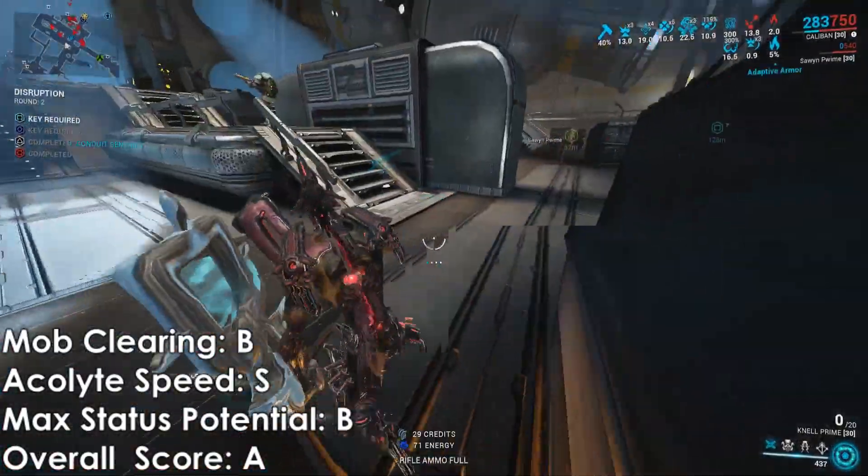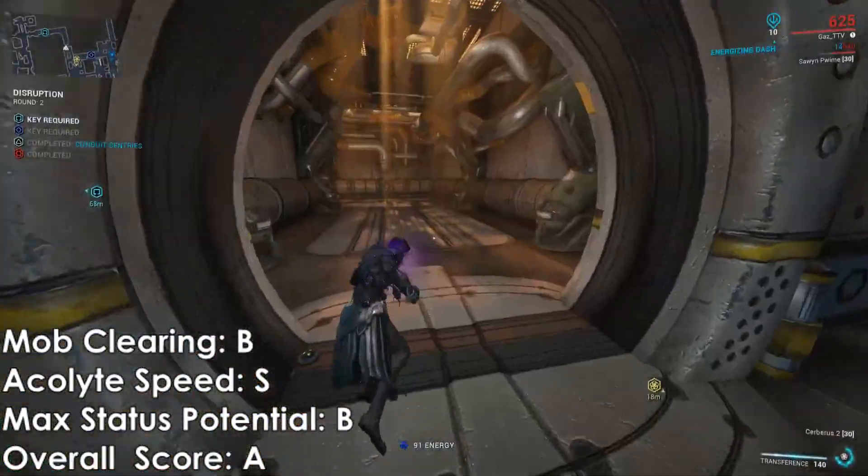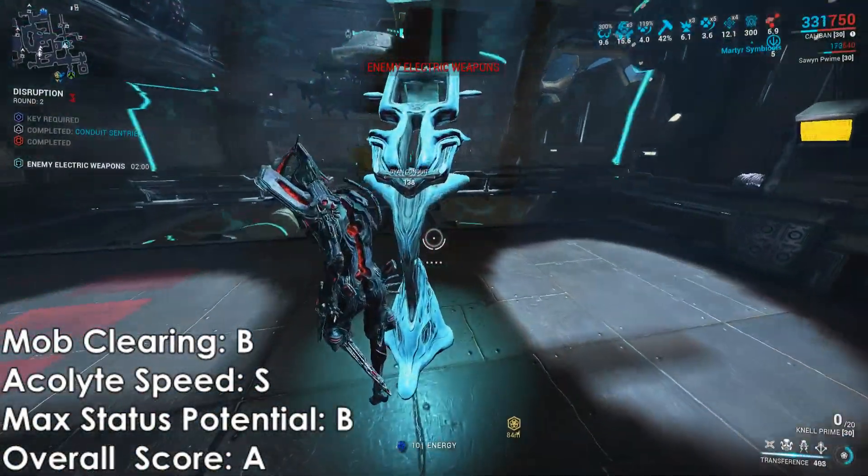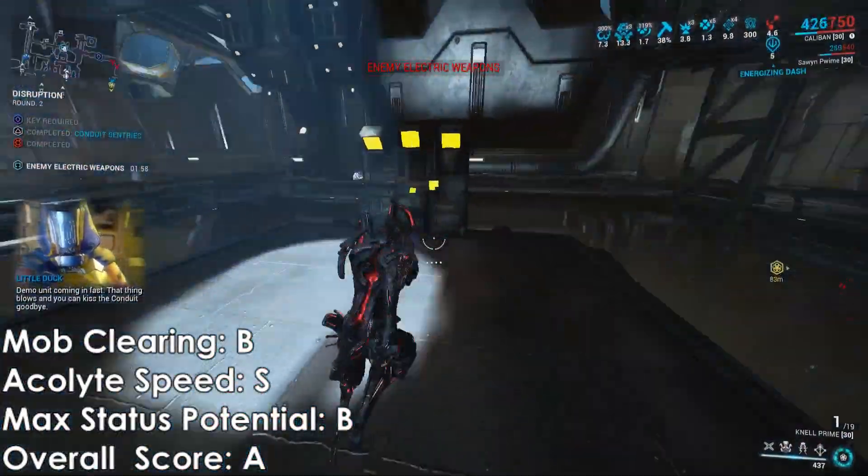You can use Ensnare — I think Condemn is honestly the best, but Ensnare is also really good, especially if you're going for a gas build. Maybe like a Caliban gas build with Ensnare: pull them all in together and just melt them down.